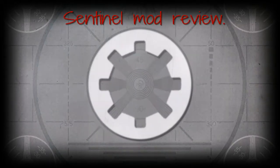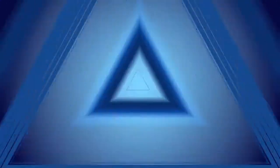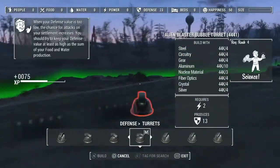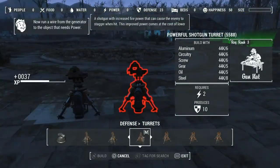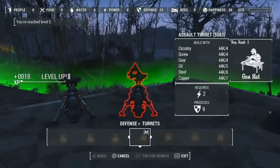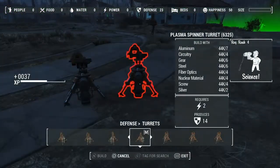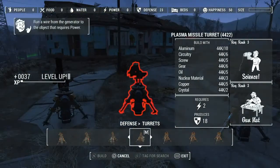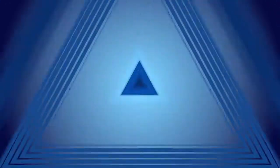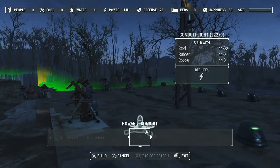Hello everybody, it's Senil here and the mod review we are looking at is the Workshop Turret Pack. I had so much fun doing this mod review. As you can see, I go through building up all the different turrets available with this mod — we have shotguns, bubble turrets, assault cannon, broadside, cryo, minigun, plasma, railgun, and Batman as well.